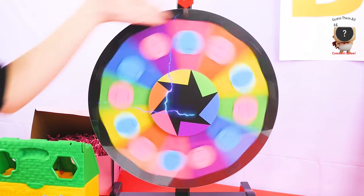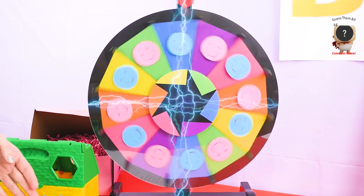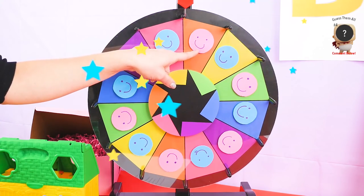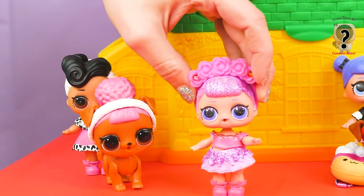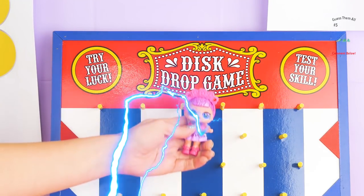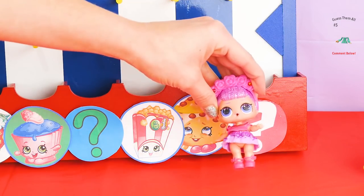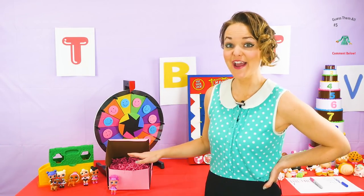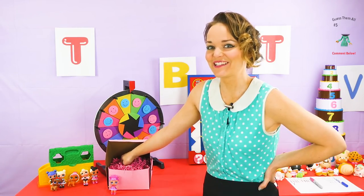Let's see what we get — spin! Pink! Oh, Sugar Queen wants a turn! I hope I get a Shopkins! Oh, the Surprise Box! No! Okay Sugar Queen, it's time to pick from the Surprise Box. Hope you get something fun! This does not count as a point — this is just for fun!